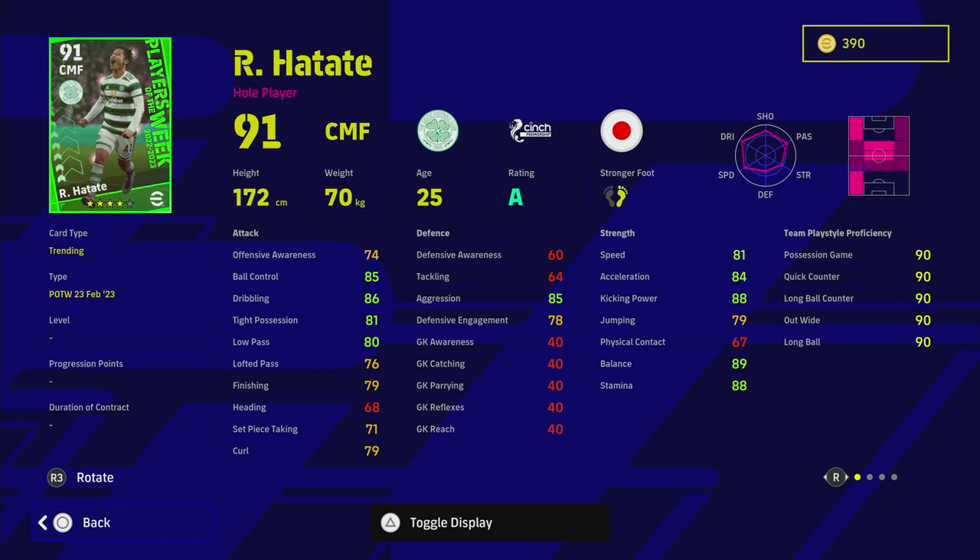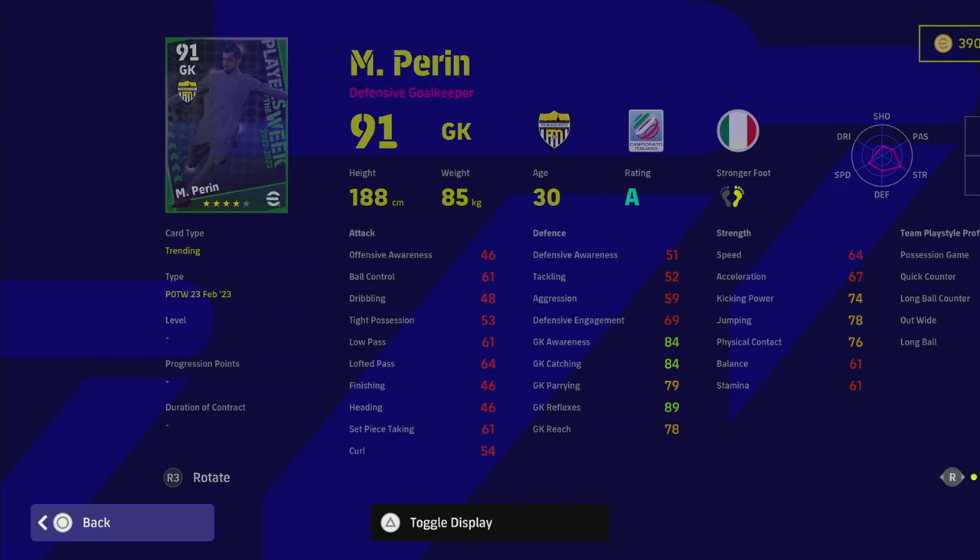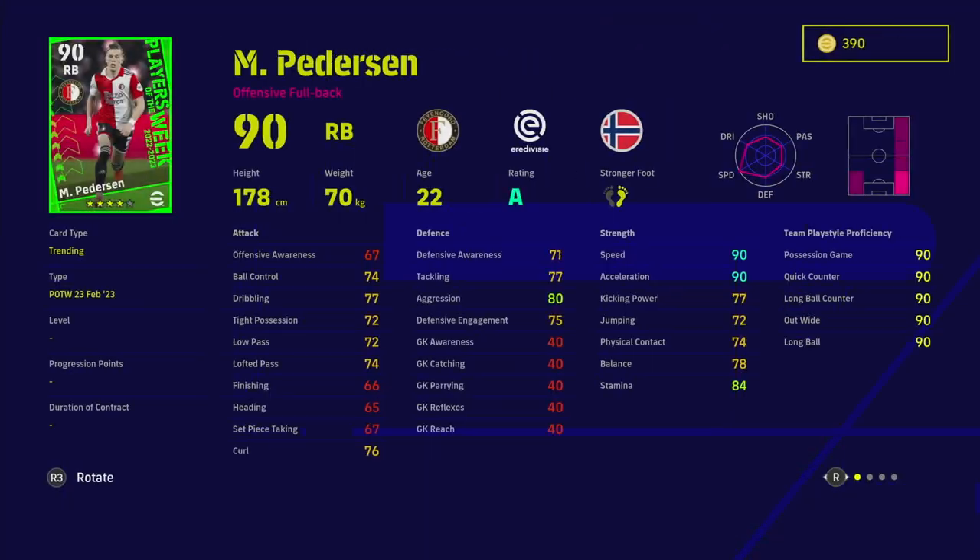We've also got Hateta, the Celtic man — good stats, very fast. I wouldn't play him as a CMF, I'd play him as an AMF, but he doesn't quite have the passing for that role. He does have a lot of shooting stats along with one touch pass and true passing which is a bit unique. He's a fairly decent card but unless you're a newcomer a lot of these cards won't be worth it. Then there's Perrin in goal — I remember him from master league days, always a hidden gem. 89 goalkeeper reflexes, he's fine if you're starting out.